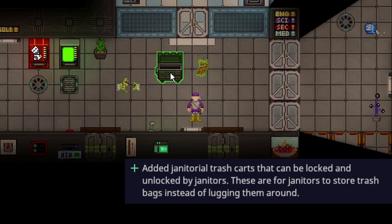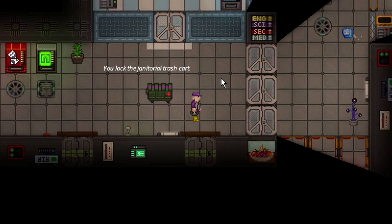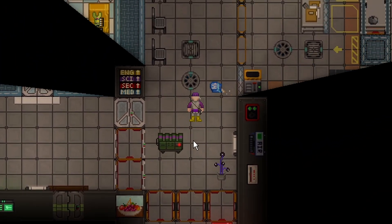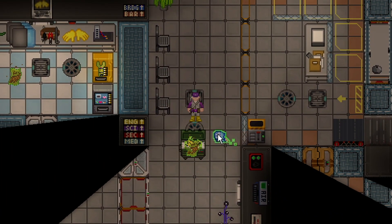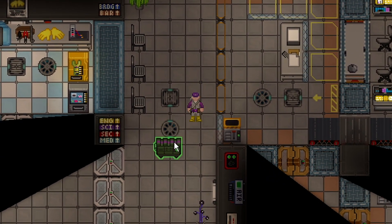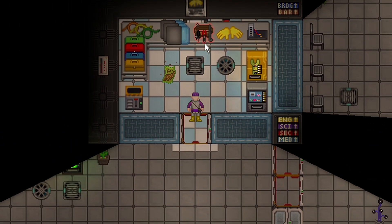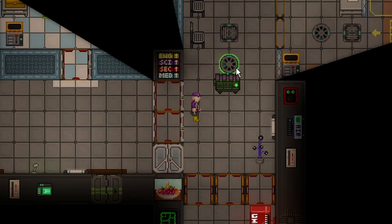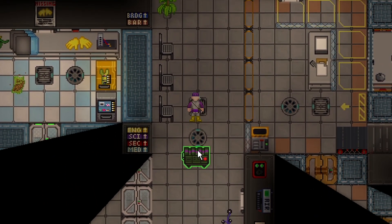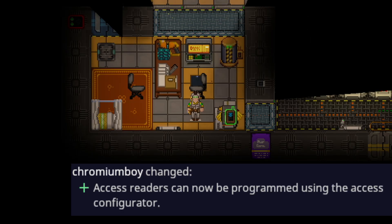The janitor trash cart has been added — it's basically a locked crate on wheels that janitors can open, put trash in, close, lock, and keep dragging to the next trash pile. It's a mobile trash can, and you can put things that aren't considered garbage in it, so as a janitor you can use it as a mobile stash since it's locked to people with janitorial access.